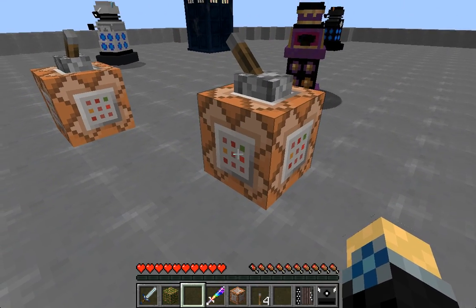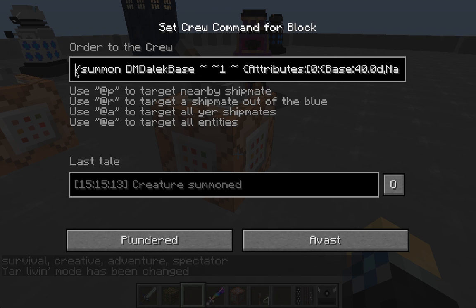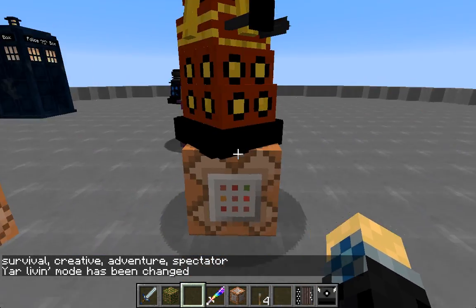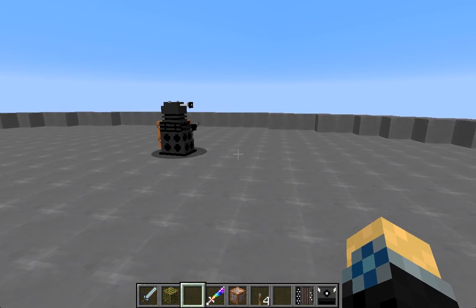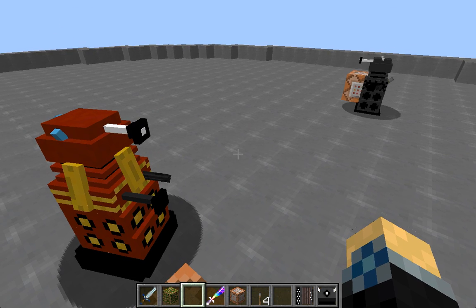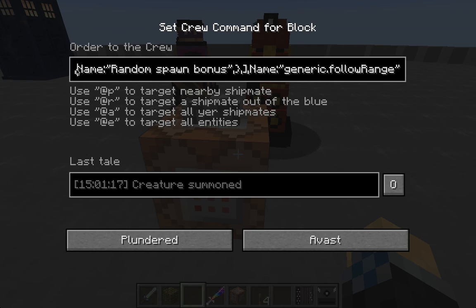Another thing I want to say is that you can also use this with the summon command. You can directly summon in a Dalek — you don't have to use an existing one with entity data. You can summon in the Dalek, and after you put in the coordinates, you can paste in that attributes tag and do exactly what we did. And this entity data tag naturally affects all entities, so what we just did not only works with Daleks — it will work with every single mob in the Dalek mod, every mob in any other mod, and with vanilla Minecraft mobs. So we can just use the summon command for that as well.